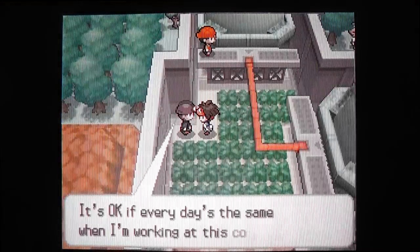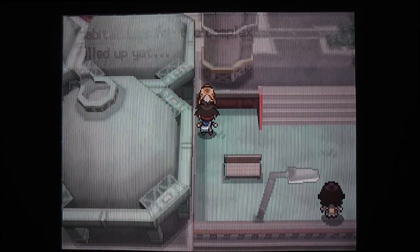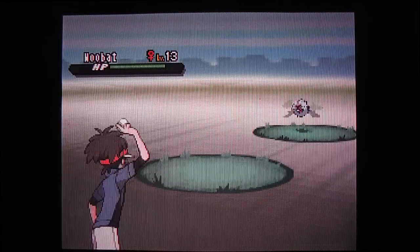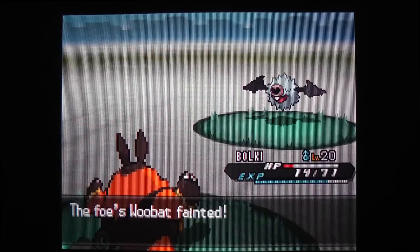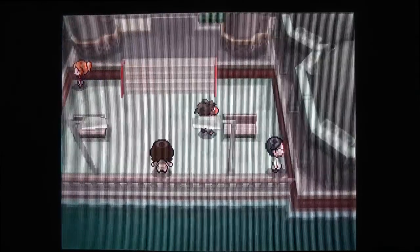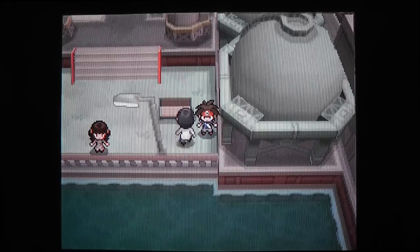So far I only have Pignite that I'm actively training. The rest can stay in the party for a couple of episodes not doing anything. A girl unexpectedly challenges me - she only has one Pokemon and that's an Emboar, which is basically the super evolved version from previous games. I only have one Power Point left after this Flame Charge, so I really have to hurry back to the Pokemon Center. I'm out of attacks and in the red zone on HP. The guy gives me an Ether - I could use that to restore the Power Points of my Flame Charge.